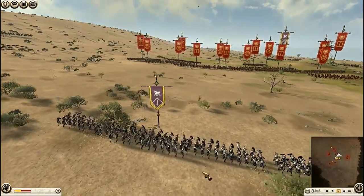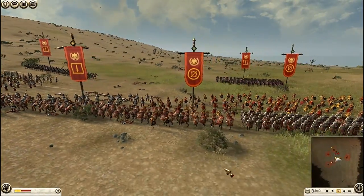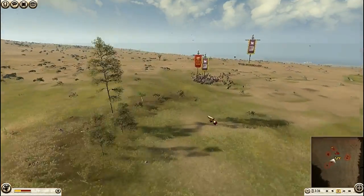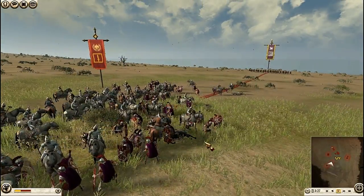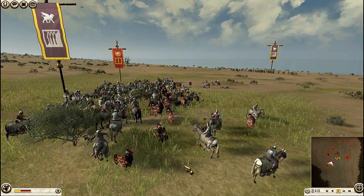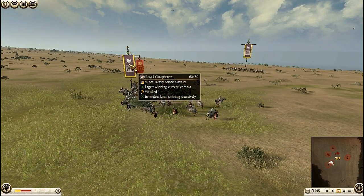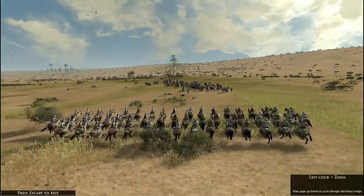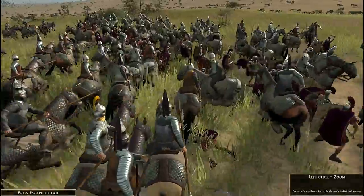What are the ballistas doing? Fire on the enemy. Seems like I am charging this Praetorian Guard. It's not a good way to resist catapults. I have not lost any of my royals — great. These guys will charge now and destroy the rest.